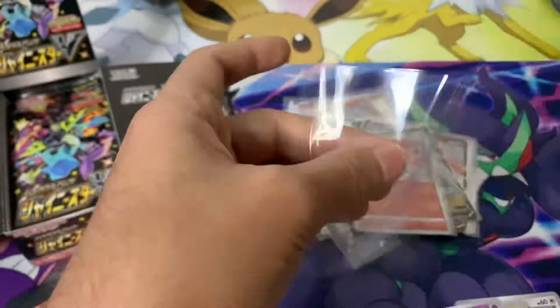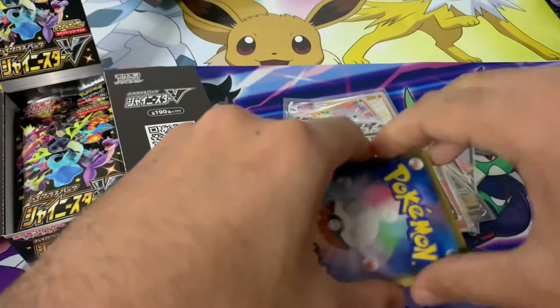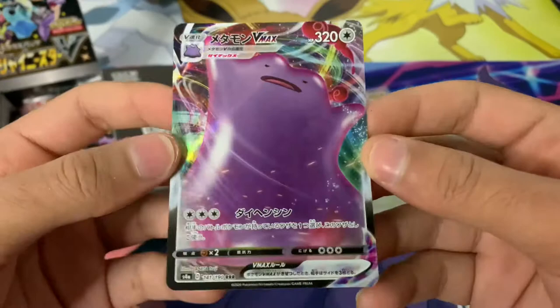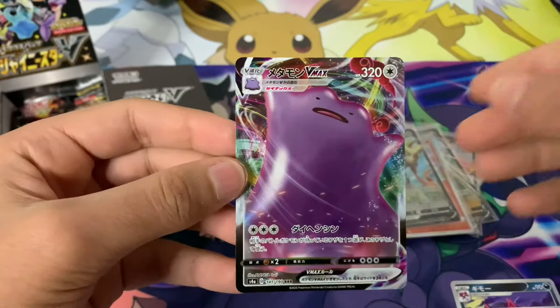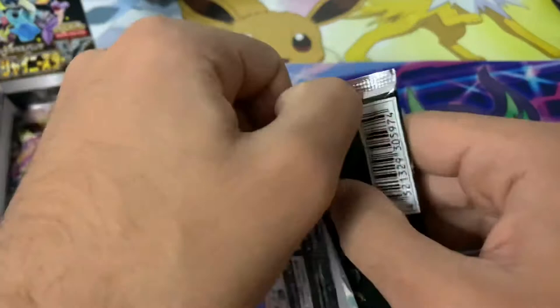It took so long to get these. They released in Japan on around the 19th or 20th of November and I've only just got them two days ago. I've been waiting so long, patiently watching other videos. Oh yes, guys — we have got a Ditto V-MAX! Another new card — we've got a Ditto V now and a Ditto V-MAX as well. There's also a shiny version of Ditto in this set where Ditto will be blue with stars showing. That is a card I really want to pull.